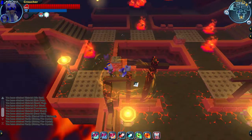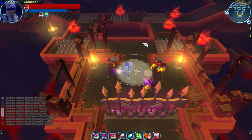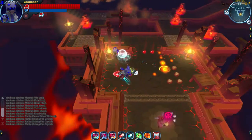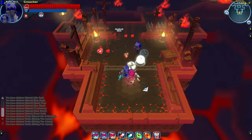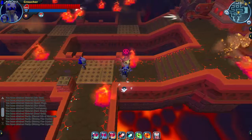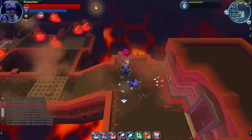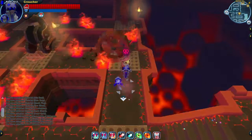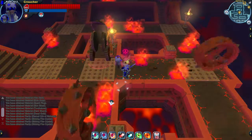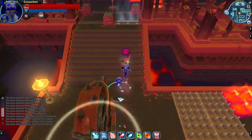Another reason why Seraphinx is overpowered: if you use their third ability, this aura, it protects you from all damage including trap damage — so you can walk over traps without getting hurt at all. When you're carrying these sprite guys, if you step on a trap you'll drop them, and if you have to step back on the trap to pick it up, you'll take damage and drop it again. So Seraphinx also helps you save a lot of time by being able to walk over traps while carrying these guys.